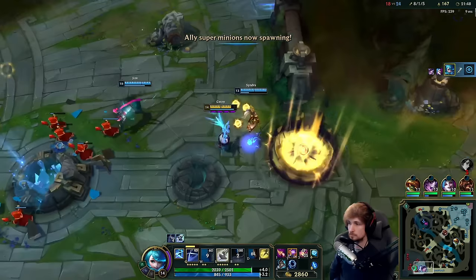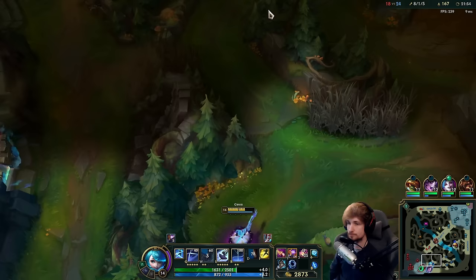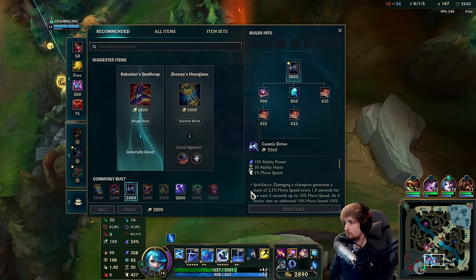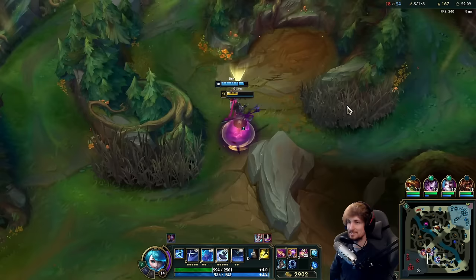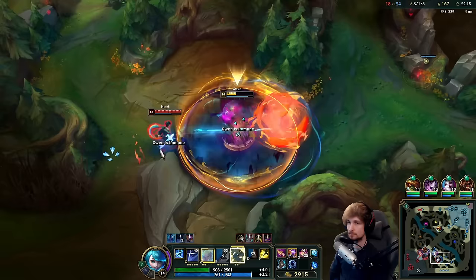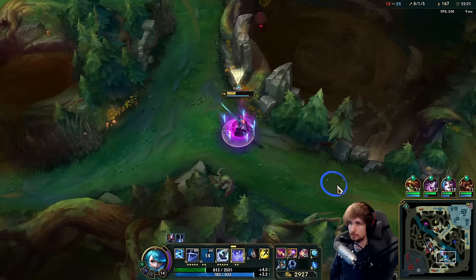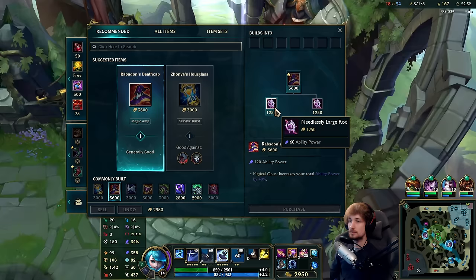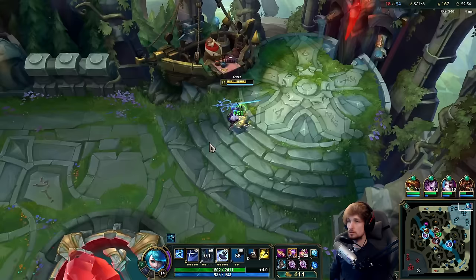Alright, we need to go Baron next — Baron's going to be the next call that we need badly. Let's get Revitans. This guy loves to chase me down until I die. Alright, now we can back to base — no more recall cancel please. Got it.